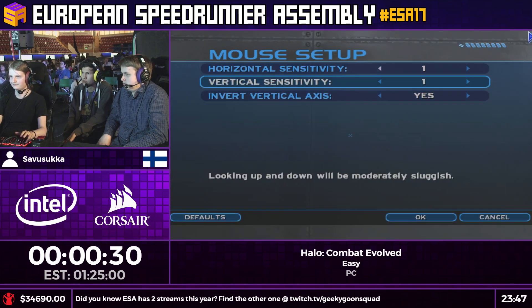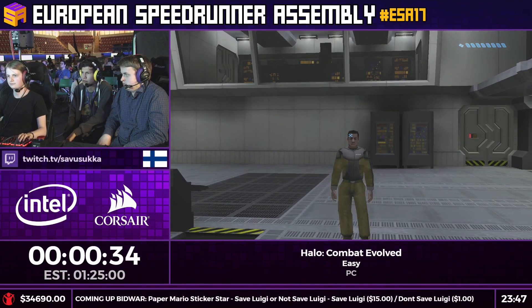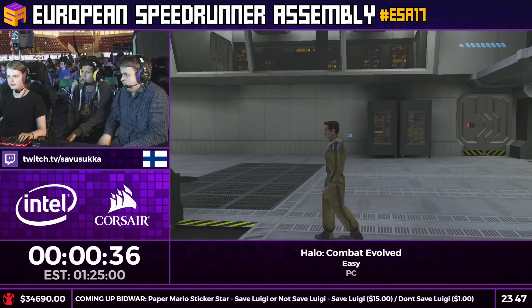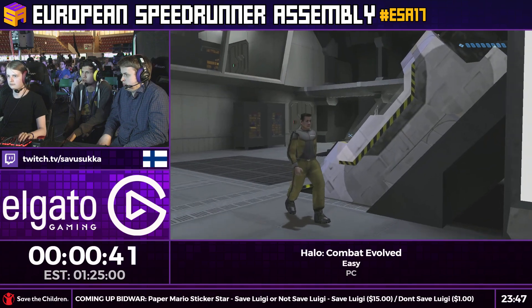That saves quite a bit of time, actually, because the crewman walks pretty slow. Right here he's switching his controls to non-inverted because he doesn't play non-inverted. We play inverted in the beginning to skip some extra dialogue and have some extra lights tutorials.